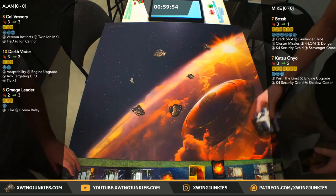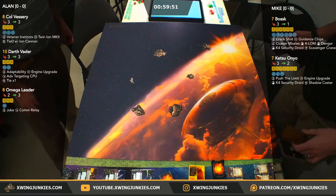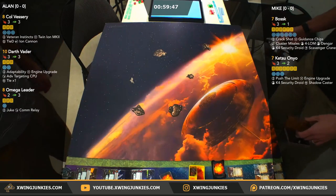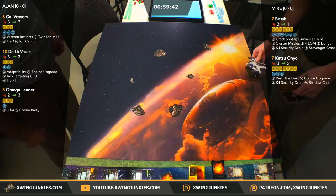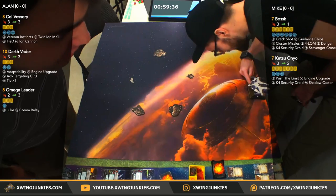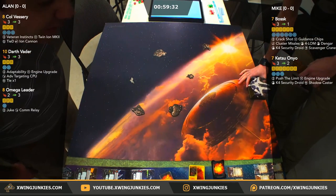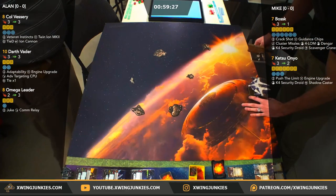Asteroids are in place. We've got a little cluster in the middle that will definitely help Ketsu if the engagement happens in the middle of the board. Lots of room on the outskirts, though. Mike has never run this build before, so I'm excited to see how he does with it. We've got some slippery Imperial ships on the other side, so getting them into range 1 to make most use of that tractor beam is going to be interesting to see.